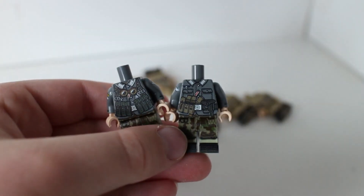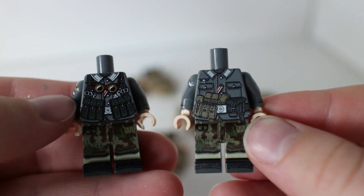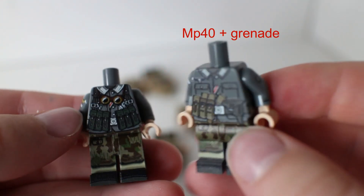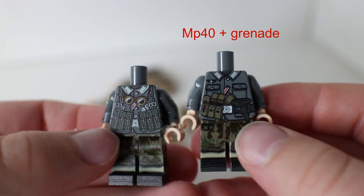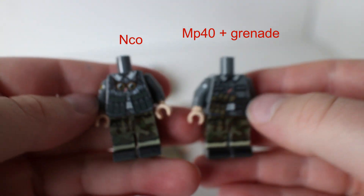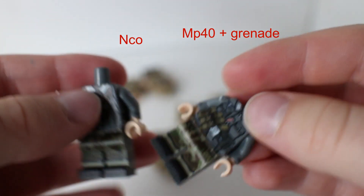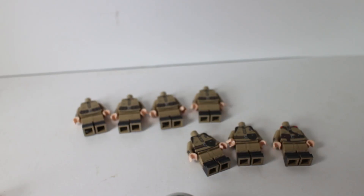This new German stuff — these bodies, I think my little brother and my older brother bought these. On the right we have an officer or an NCO, I'm not really sure, and on the left we have an MP40 officer slash NCO. These are really sick because it's the normal German dark gray uniform on top and then the splinter smock pants on the bottom.